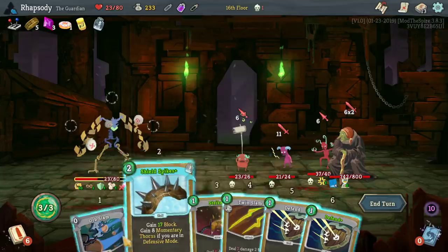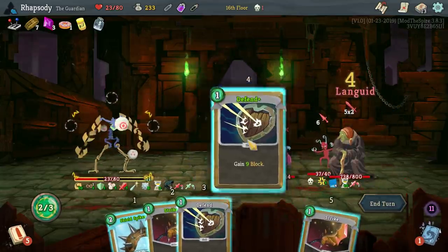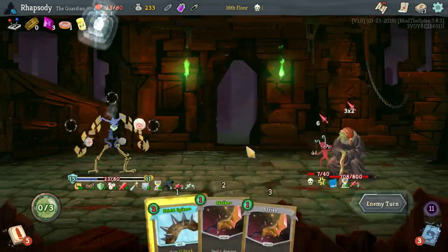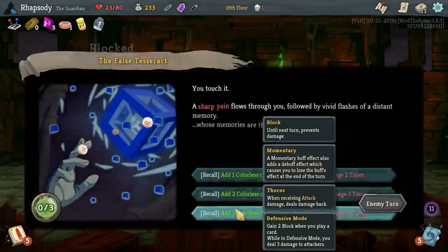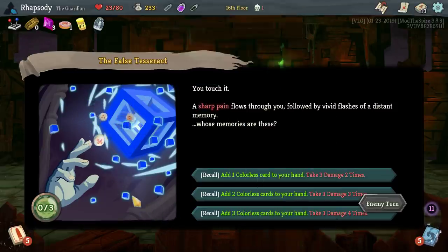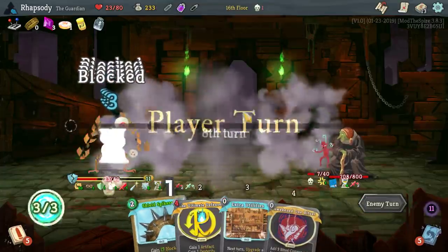So again it's attack, attack, skill here. 3 damage 4 times — I have 12 block left. I really wish I could see that right now because my block actually does take away from this, so the fact that I can't see it makes it a little difficult, but I'm pretty sure I have 12 left.